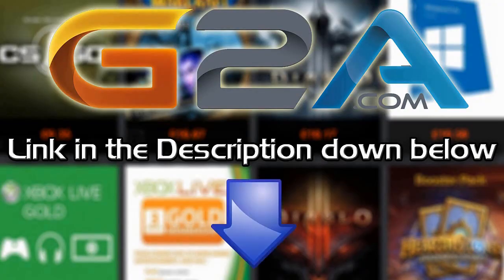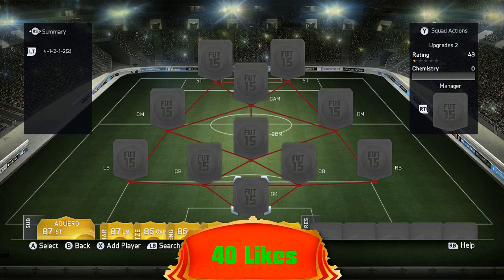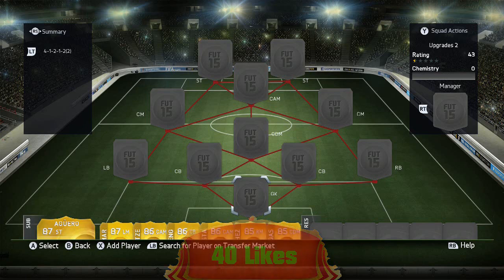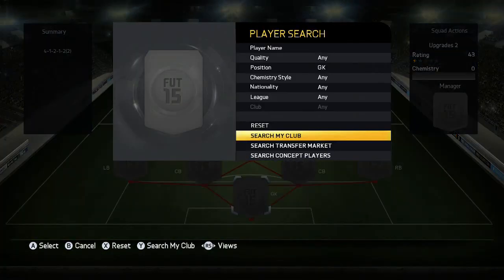If you want cheap Microsoft points and game codes, check out G2A.com - links in the description below. Hey guys, it's Melvin Seventy, and today I'm bringing you my second upgrade hybrid. This one's gonna feature some interesting cards that you may not have known were upgraded. It does look pretty good - it's quite expensive, but I'll tell you how much it costs when we go through the team.